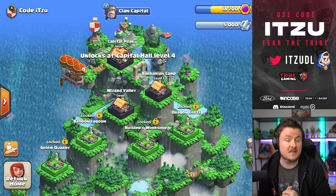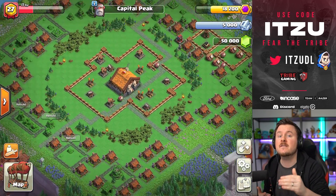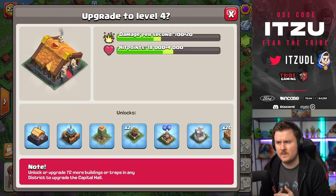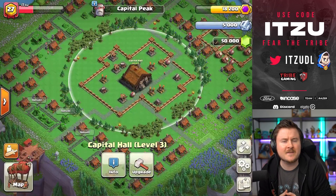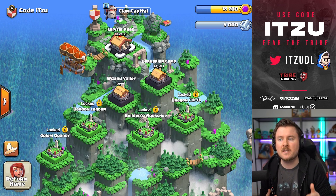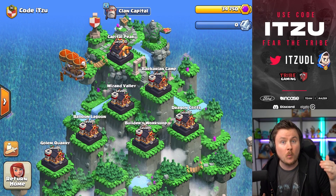You can already see you need to have Capital Hall level 4 and level 5 to unlock those districts, which means we always need to get back to our clan capital to keep upgrading our capital peak, because that's how you're unlocking more and more districts.